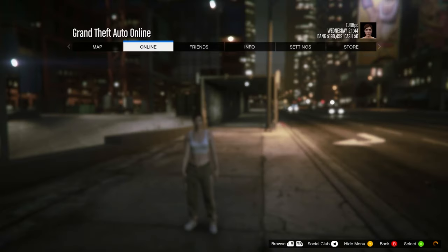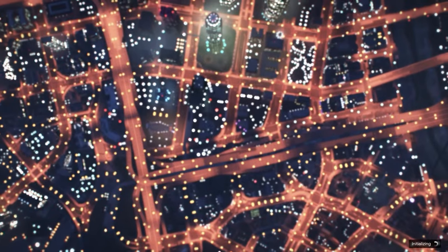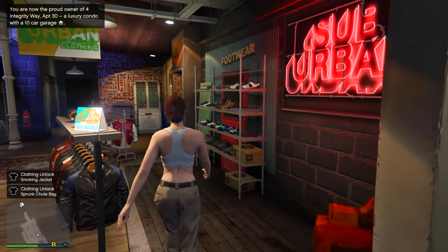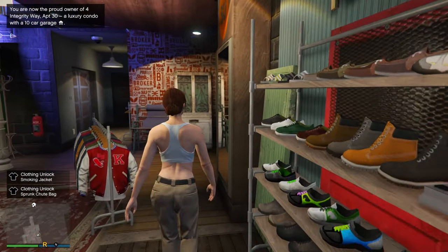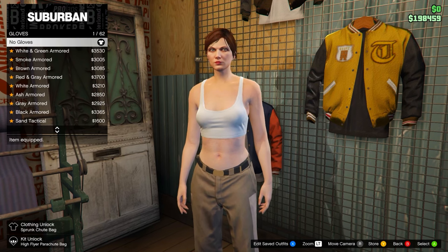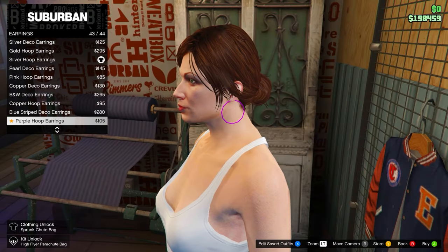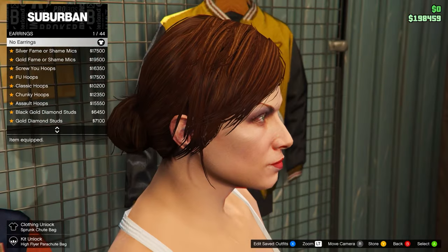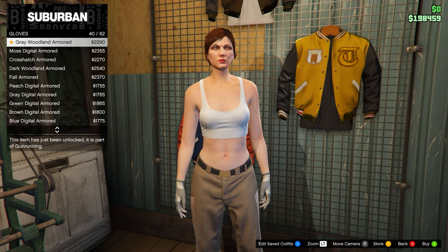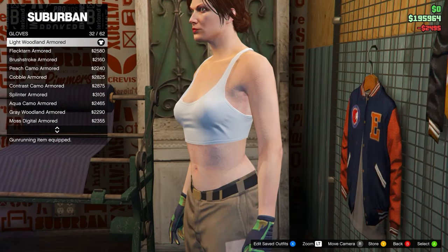When you spawn in, open your map and check for clothing stores. If you don't have any, find a new session. At a clothing store, go inside and head to the back right onto the accessories menu. Take off any accessories — they usually come with earrings, so remove those. Then go into gloves and equip the Light Woodland Armoured.